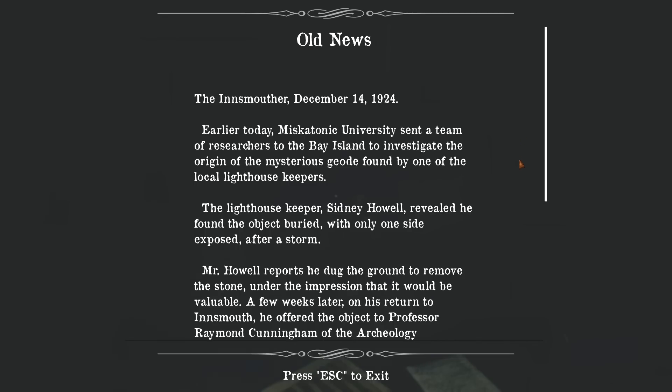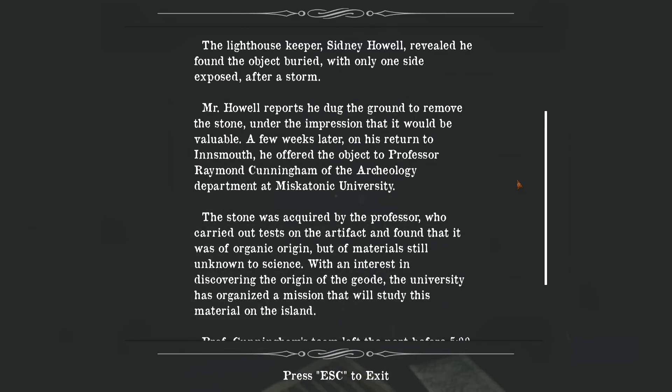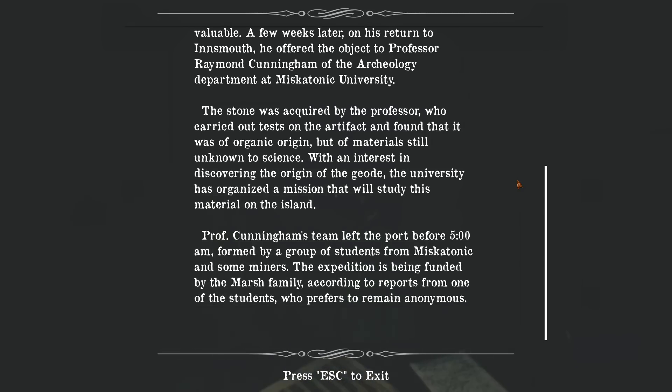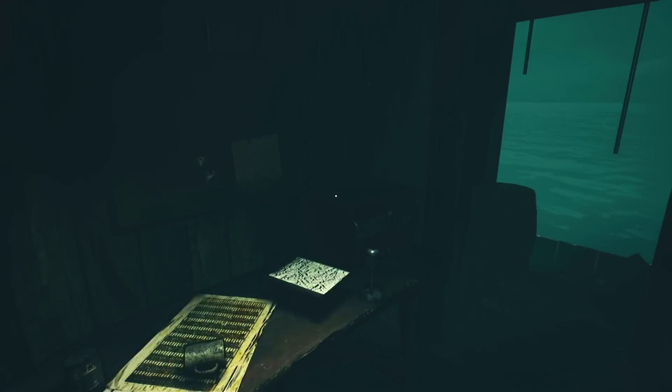The newspaper reads: Miskatonic University sent a team of researchers to Bay Island to investigate the origin of a mysterious geode found by lighthouse keeper Sidney Howell. He found the object buried after a storm and offered it to Professor Raymond Cunningham of the archaeology department at Miskatonic University. The stone was of organic origin but of materials still unknown to science. The university organised a mission to study the material on the island. Professor Cunningham's team left before 5am, formed by students and miners, with the expedition funded by the Marsh family — and I can understand why the student who revealed that preferred to remain anonymous. They've got a lot of power in this area.